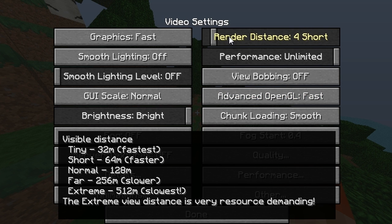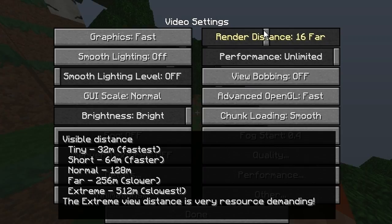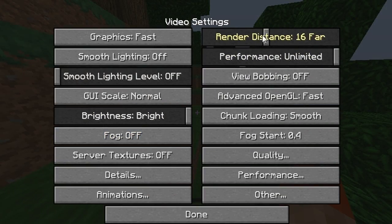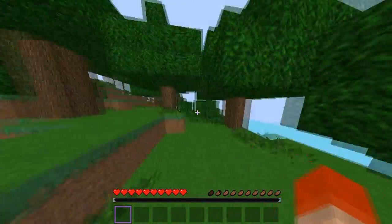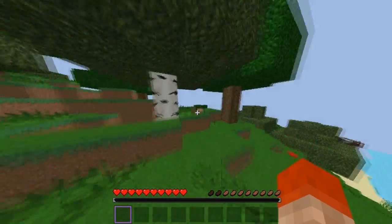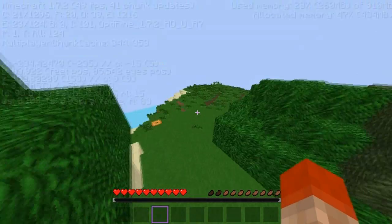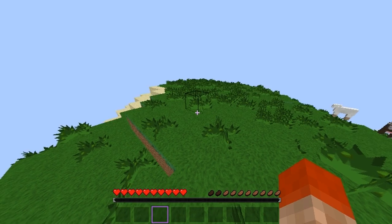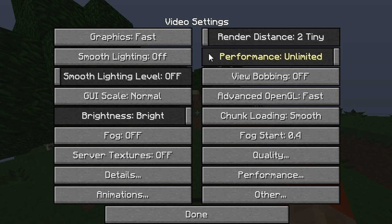Render Settings — this is actually really helpful. You might have your Render Distance set to Far, but as you can see I'm already lagging a little, so there's no need to have it that high. You can turn it to Normal if your computer can handle it. I leave mine at Short because I can hit hundreds of FPS on Short. If your computer has FPS issues, turn it all the way to Tiny — as you'll notice, it's a lot less laggy. For Performance, turn that to Unlimited so it doesn't lock your FPS to a certain limit.